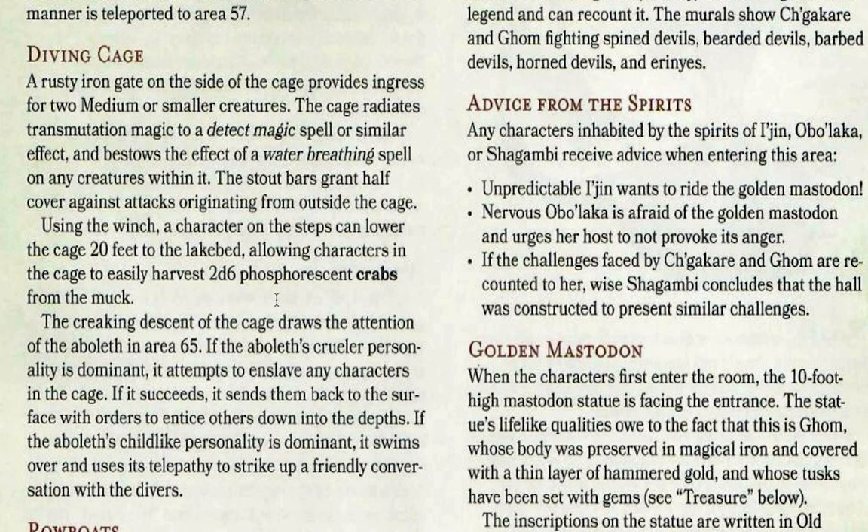A rusty iron gate on the side of the cage provides space for two medium or smaller creatures. The cage radiates transmutation magic detectable by Detect Magic or a similar effect, and bestows the effect of a Water Breathing spell to any creatures within it. The stout bars grant half cover against attacks from outside the cage. Another character using a winch on the steps can lower the cage 20 feet to the lake bed, allowing characters inside to harvest 2d6 phosphorescent crabs from the muck. However, the creaking descent of the cage draws the attention of the Aboleth. So you have two choices depending on which personality is dominant: if dominant, it will attempt to enslave characters within the cage and send enslaved characters up to lure more down into the depths. If you're lucky and the Aboleth is childlike, it swims over and starts up a conversation using its telepathy.